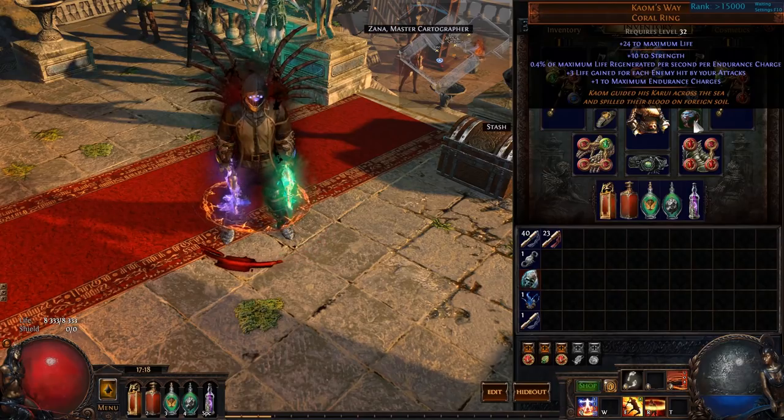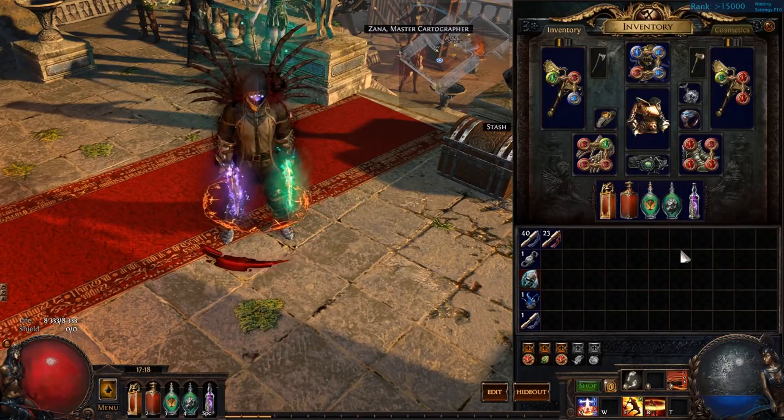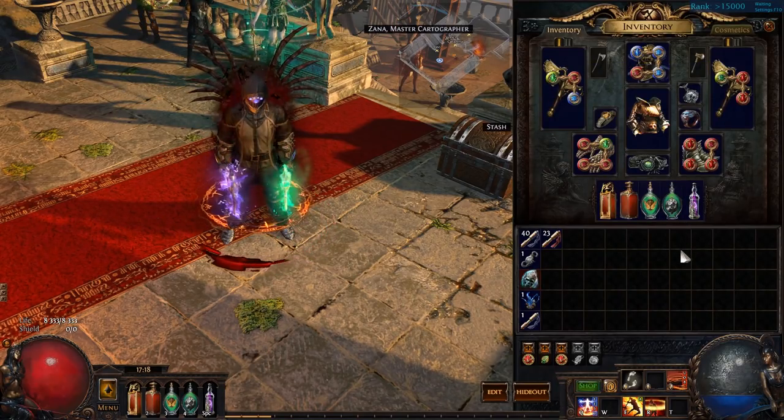Nice to have for sure: Kaom's Heart and a well-rolled marble amulet. That's it boys — if you liked the video and want to see more, subscribe to the channel. I really appreciate that. Enjoy!